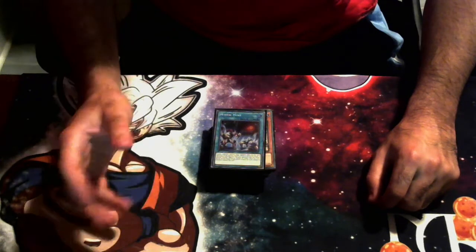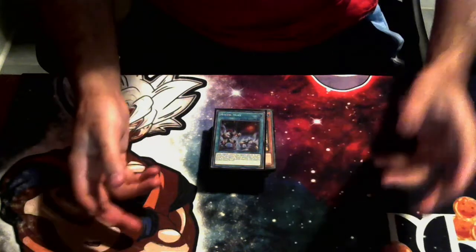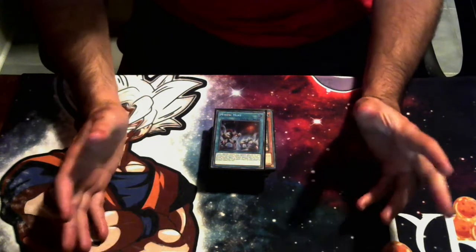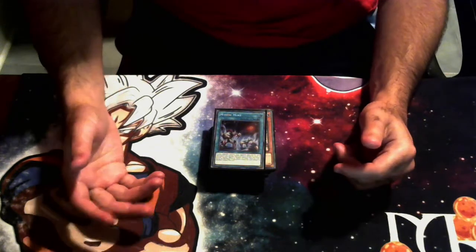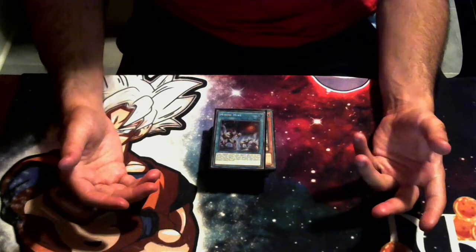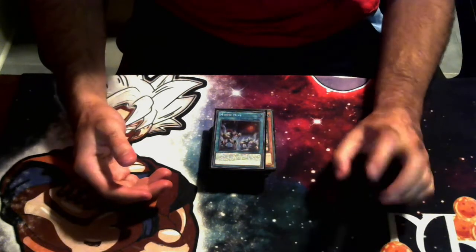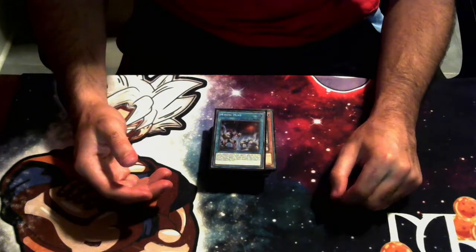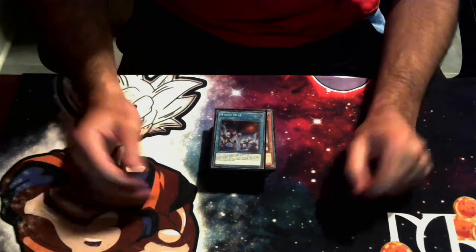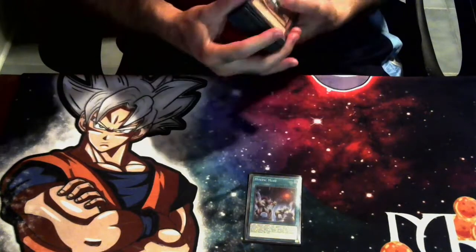I figured with the release of Cross Out Designator and things coming out in the meta — Flundereeze, Swordsoul, all these things — it would be good to update this deck and let you guys know where the deck is at right now, because there are changes that have been made. For example, we're now playing Pot of Prosperity instead of Magical Mallet. Make sure you hit that like and subscribe button. Let's go ahead and dive into this Mystic Mine deck profile.